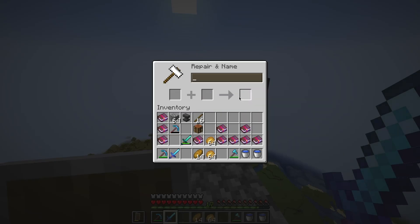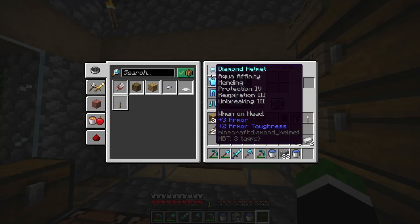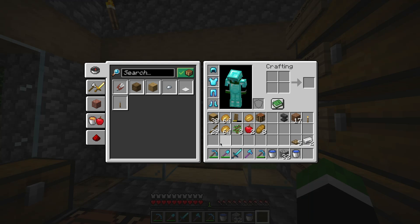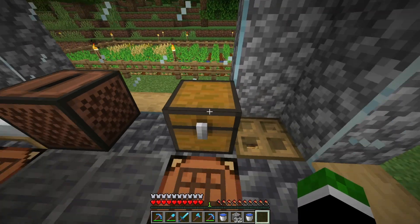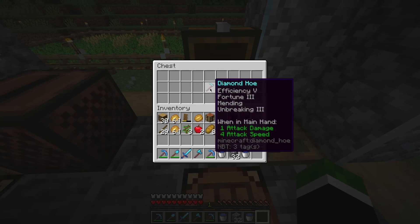I killed a bunch of mobs and enchanted a bunch of items, and then I finally finished enchanting everything. This is my armor — it doesn't have thorns because I personally don't like it. This is my fortune pickaxe, my shovel, my sword, my axe, and my silk touch pickaxe. And in this chest is the most OP item there ever is — the hoe.